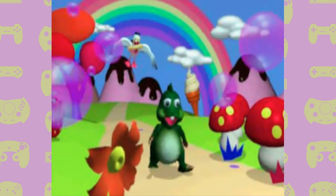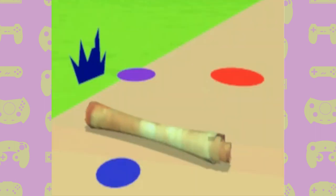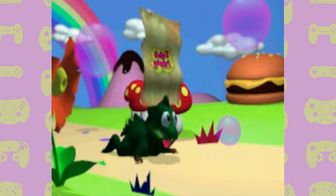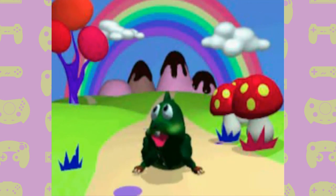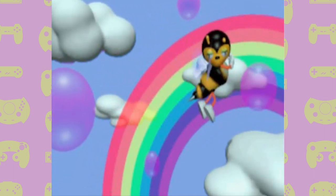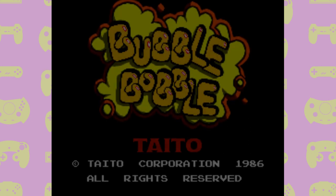The actual story of Bubble Bobble is written in the manual and involves two boys called Bub and Bob, who are turned into bubble-blowing dinosaurs by an evil wizard and have their girlfriends stolen and taken 100 floors underground. They then have to go through each floor using their new dinosaur abilities to put a stop to the wizard's evil ways. I would have loved to have seen this in a cutscene, but I suppose beggars can't be choosers. The main menu is rather basic, but being a port of an arcade game from 1986, this is forgivable.